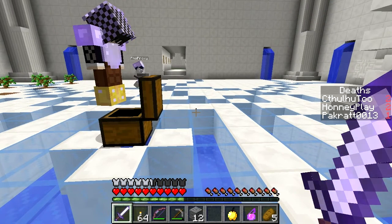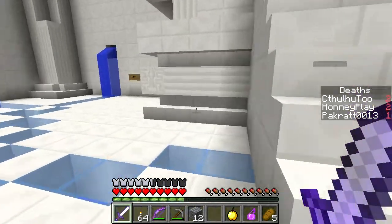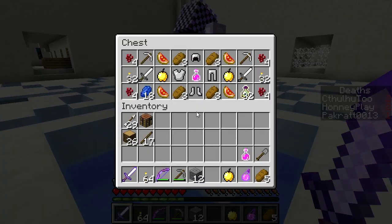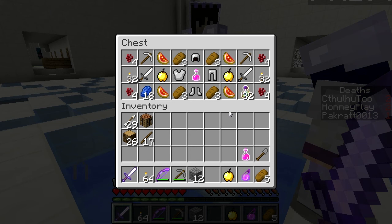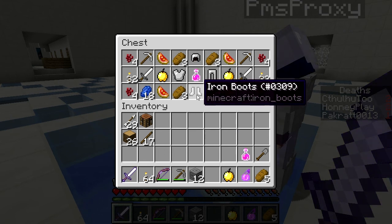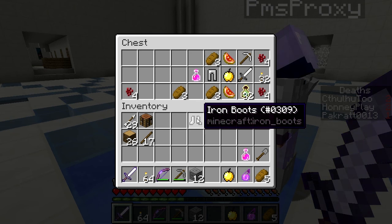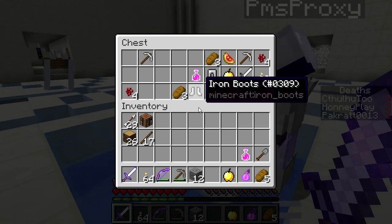You have torches now. This chest looks different — we need to record this. Restrain yourself, Proxy. So when we completed the monument, that's crazy. I need those guys to stop taking stuff. We're not recording — I am. Proxy, as long as Proxy is here, it's fine.